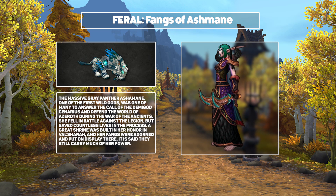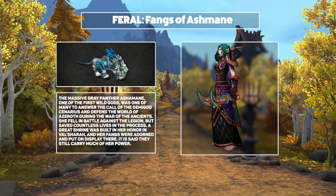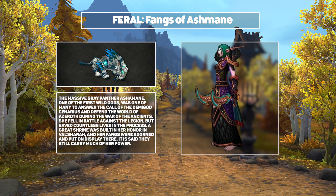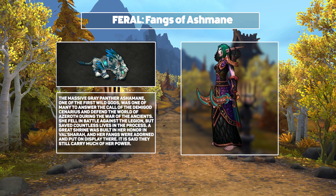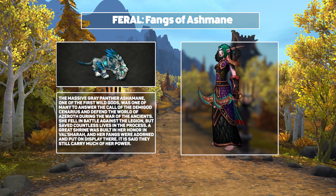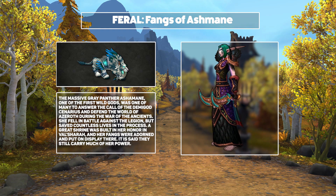Next, we've got the Fangs of Ashmane for Feral Druids. These quite literally are the fangs of Ashmane, a demigod who perished during the War of the Ancients. The actual daggers are quite okay looking, but the real star of the show is what they do to your cat form. I think Druids are in for a real treat with this one. The modified cat form looks absolutely wonderful, and I definitely hope that we see further tweaks to cat form with the other variants of these daggers.